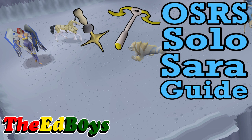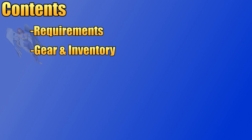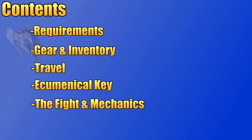If you have any questions after watching any section of the guide, be sure to let me know in the comment section below. In this guide, I'm going to start with the requirements and recommended stats, then discuss gear and inventory, how to travel to the God Wars dungeon, whether to use an ecumenical key or get 40 Saradomen kills, the fight mechanics, actual fight examples, and finally the possible loot from Commander Zilyana.